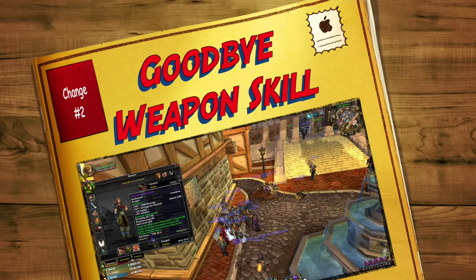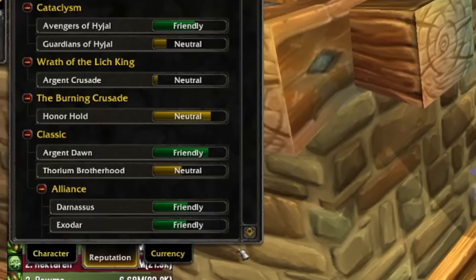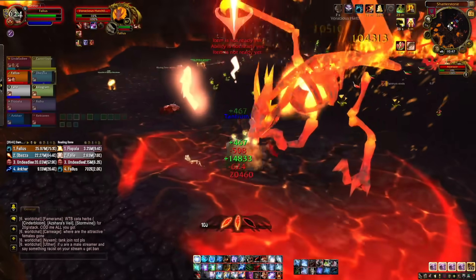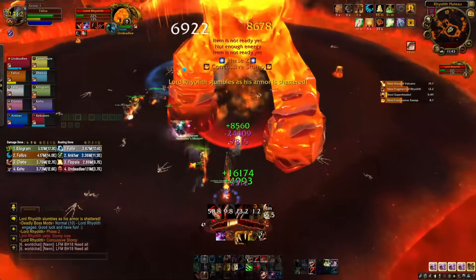Coming in at number two is the removal of weapon skill. Ordinarily you'd have a skills tab next to your character pane, but that is no more. If you're a hunter using a crossbow or a paladin using a sword, and you get an upgrade of a weapon you've not used before — say you've never had a mace equipped — you no longer need to level it up. It's a quality of life change, because how annoying is it to sit in Dalaran mindlessly hitting a mob to level a weapon skill? Not particularly engaging, and it's no more.